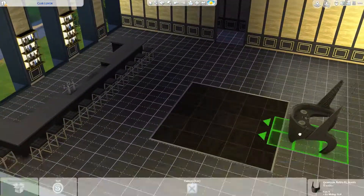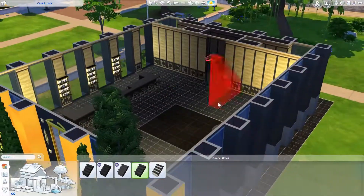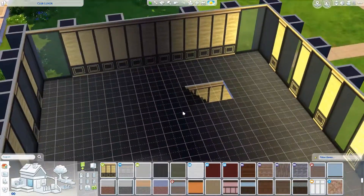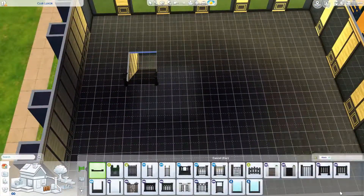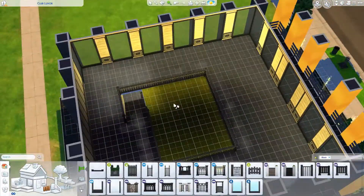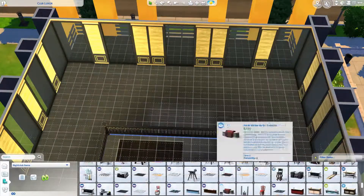Upstairs is basically more of a lounge type of area. There is another dance floor up there, but only because I wanted a glass ceiling overlooking the main room downstairs. I did put a stereo up there, so if your Sims don't want to dance to what the DJ is playing, they can dance to their own thing upstairs.